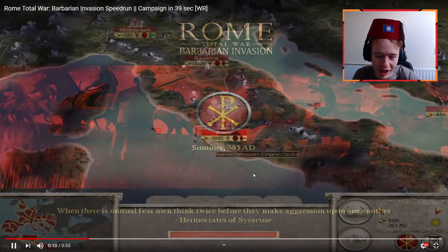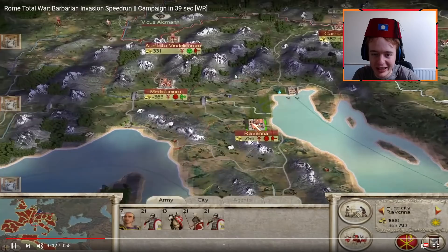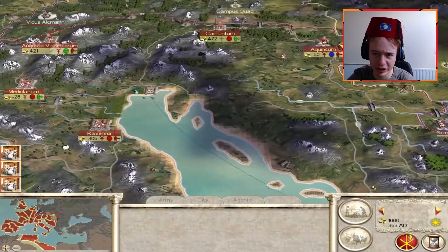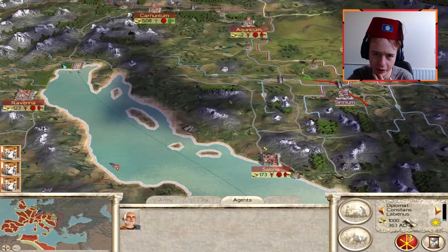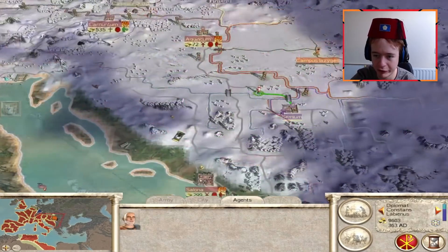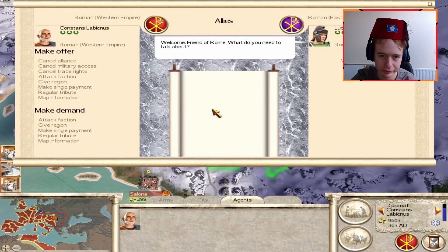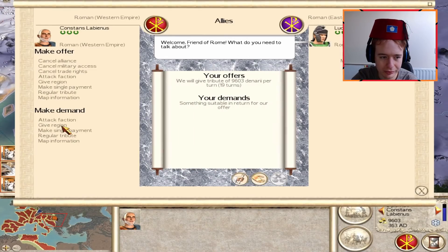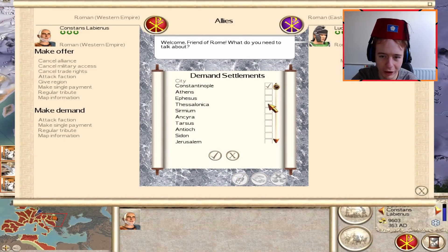He disbands all his armies so he can give away even more money. I don't think he would be able to give away enough money if he didn't disband enough troops. It doesn't matter if there's a riot — it's only one turn. He still holds on to all his territory and gives away all his money.